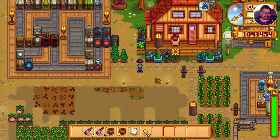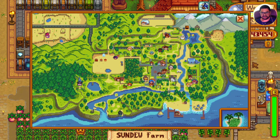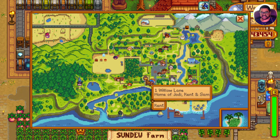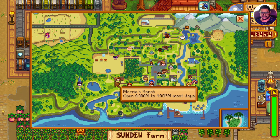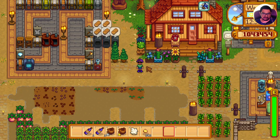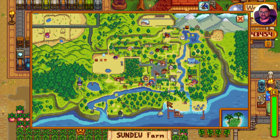The next mod is NPC Map Location. Go to the map and here you will find a map which shows all the NPCs and where they are. For example, Kent is at the home of Jody, Kent, and Sam, so right now only Kent is present there. At Marnie's ranch, Shane and Marnie are present. Using this map you can find whoever you want, so if you're in a hurry to find someone, this map really helps.